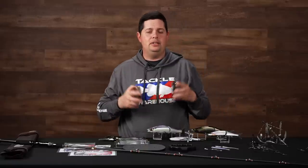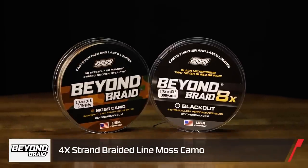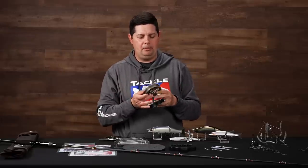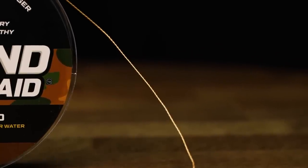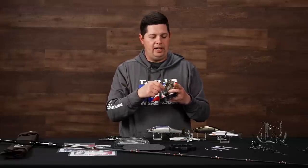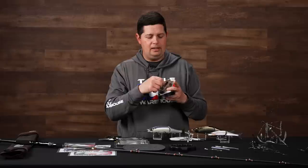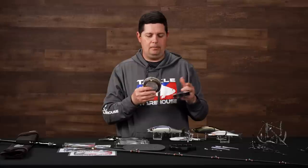New line from Beyond Braid — we have their 8x braided line and their standard 4x. Both have a fluoropolymer coating on the outside for a slick finish that helps them fly through the guides better. The 4x is a four-strand material with a slightly rougher, more traditional braid feel. It gives you a little more abrasion resistance, so if you're fishing heavy cover — rocks, dock pilings, wood — you'll want to go with the 4x.